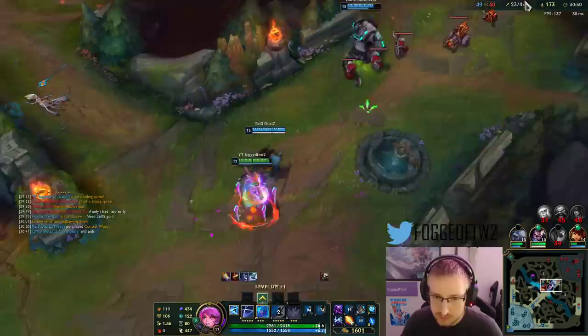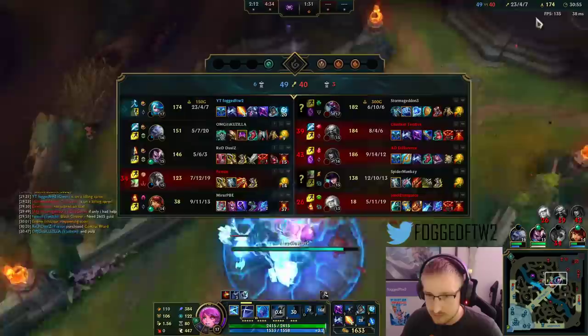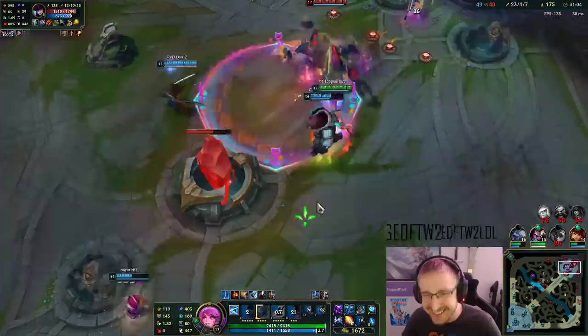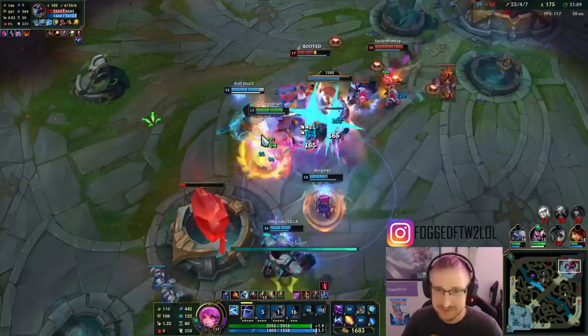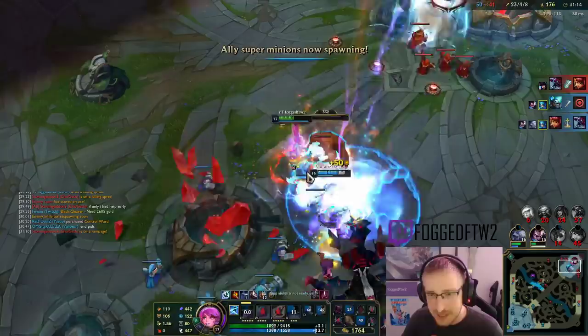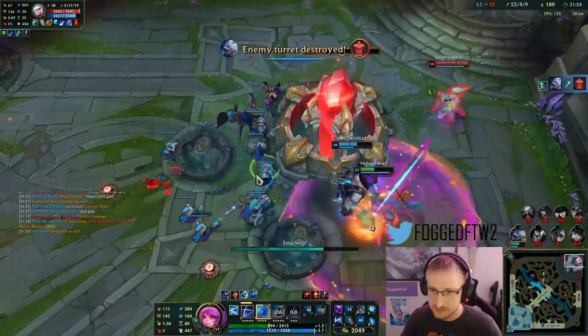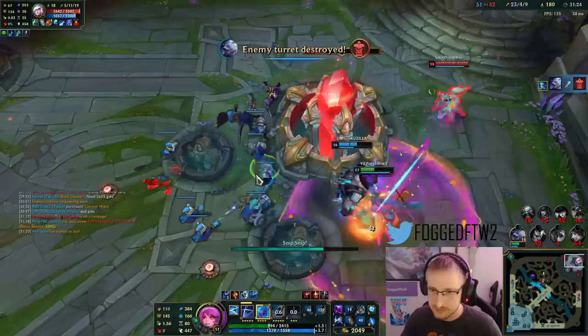Snip snip. I think it's over. We got that kill on Gragas and it looks like my team went elsewhere. Oh my god, look how much I'm just shredding Cho'gath. I think I'm dealing like 1,500 damage per Q on Cho'gath — at least. Gwen is a mutant, Gwen is immune.